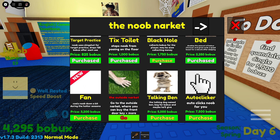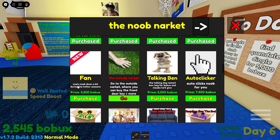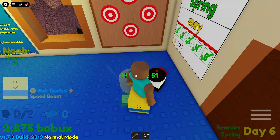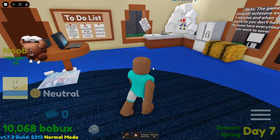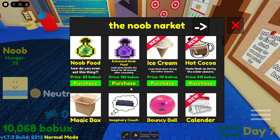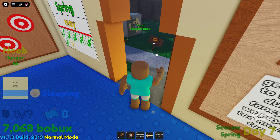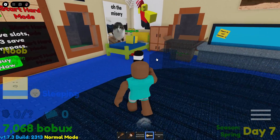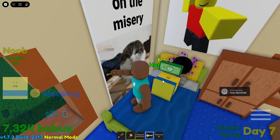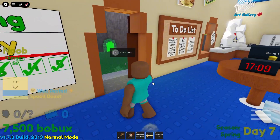I have 4,000 bobux — let's buy a black hole. I also see a fan that cools the noob during hot seasons but I don't need it. I have 10,000 bobux — I'm rich! The key only costs 3,000, I could have bought it earlier. Let's go outside! My son is sleeping inside, I'll grab the money and explore.